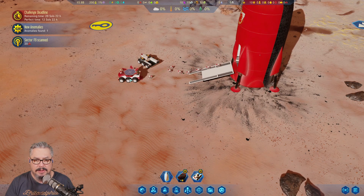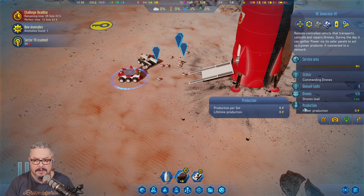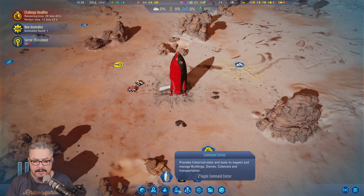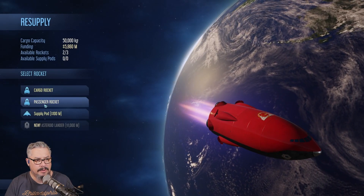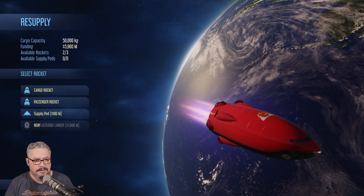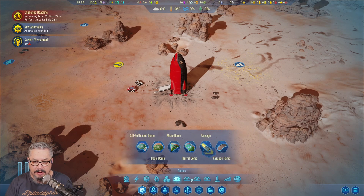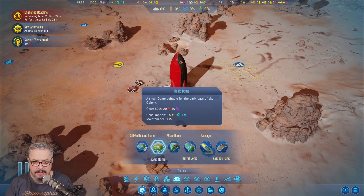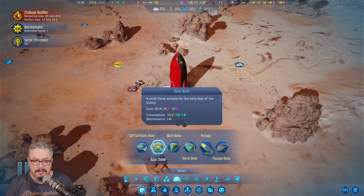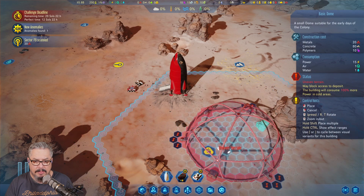It's a little weird. I'm not sure how we use that. Okay, let's just pause for a minute. We've got three rockets — two are available because one's obviously with us. So we're going to want to build a dome. I'm thinking we just go with the basic dome.